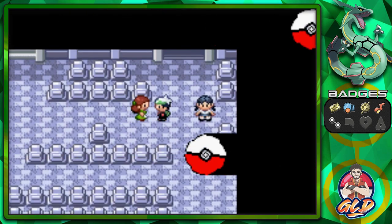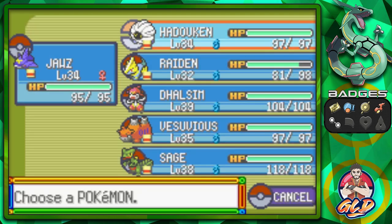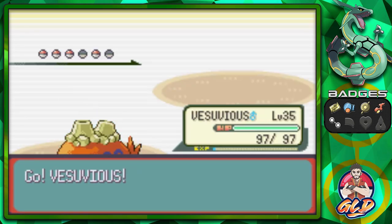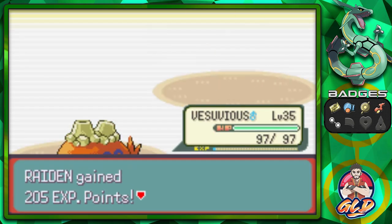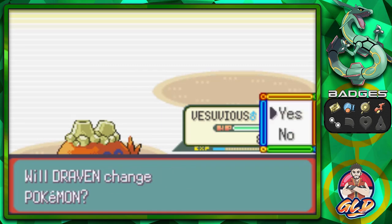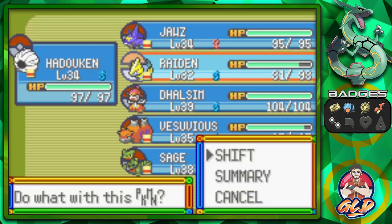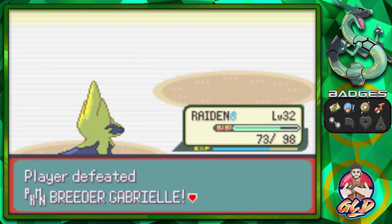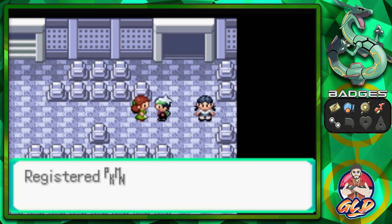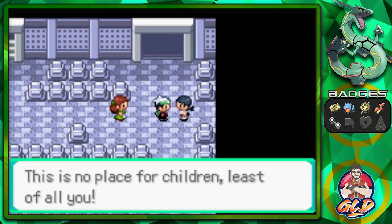Here we are taking on this trainer and we're going to speed through it. Pokemon Breeders always have the most Pokemon — usually ones that don't give you a lot of experience points, which is kind of lame. Let's continue with an Ember attack. Here comes a Poochyena, so Dragon Claw for the win, and Thunderbolt for the win with Raiden. We win again, and she gives us her number.